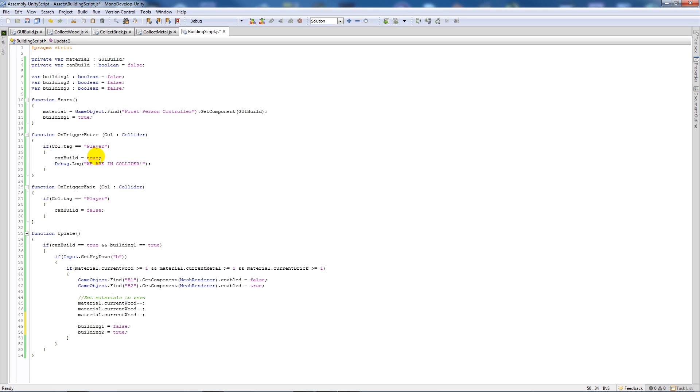So if canBuild is true and buildingOne equals true — which we set at the beginning — we'll be able to build as long as we're in the collider. Then if we press B, and we have the correct amount of wood, metal, and brick, we build the next segment. We enable and disable two different objects, and subtract materials from the GUI. Then buildingOne equals false and buildingTwo equals true.